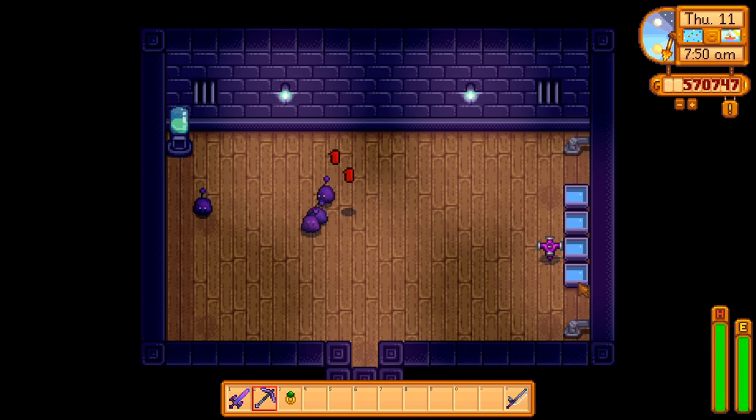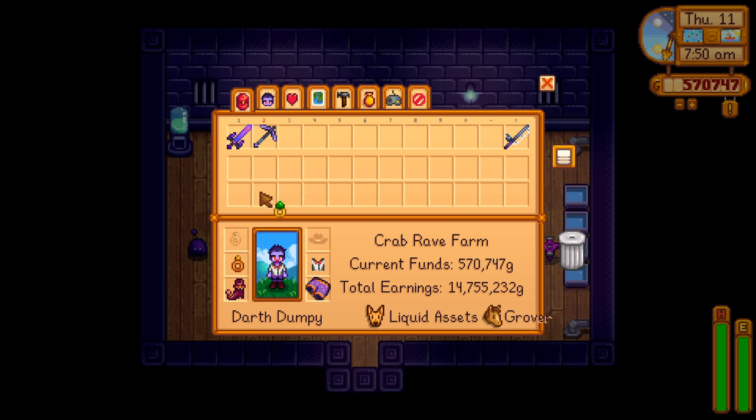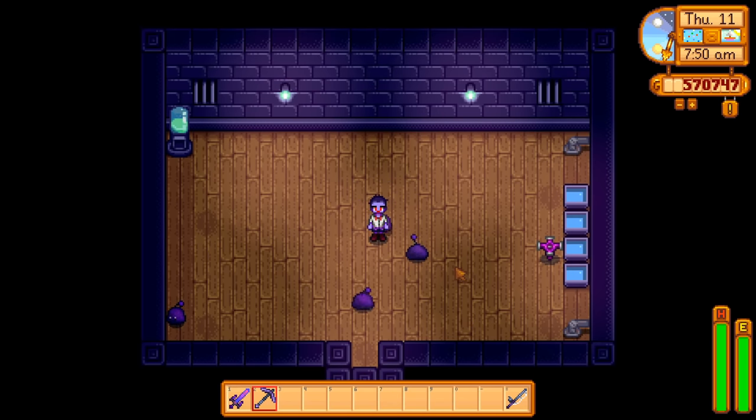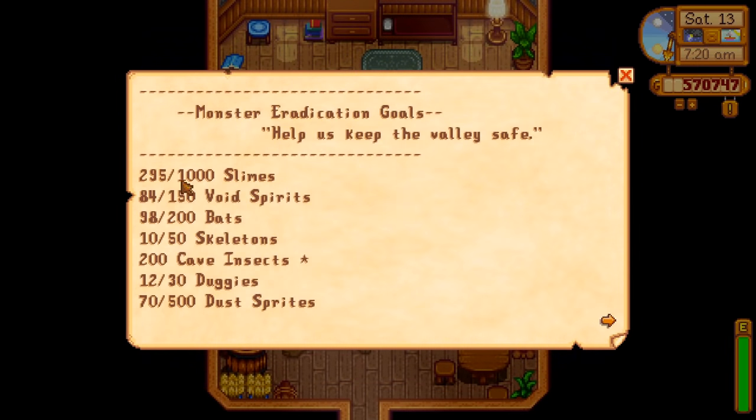We're going to eventually want 20 slimes, and when dealing with so many in close quarters, it becomes very helpful to have the slime charmer ring. Although it's not necessary, when you wear it it will prevent slimes from hitting you and it will help you out a ton when you're setting things up. To get it, you need to complete the monster eradication goal in the adventurer's guild by killing a thousand slimes. This is a little tough, but this isn't a requirement — only something to save you a headache.